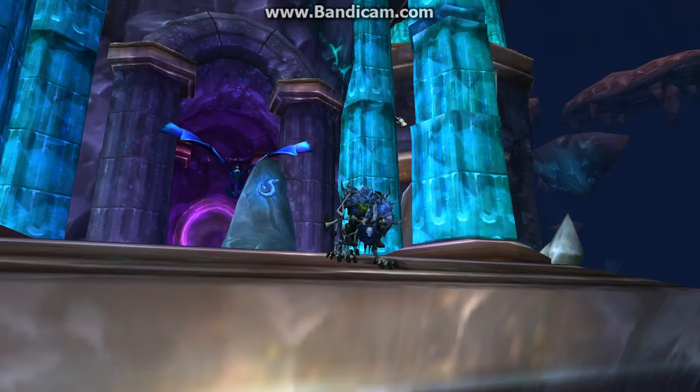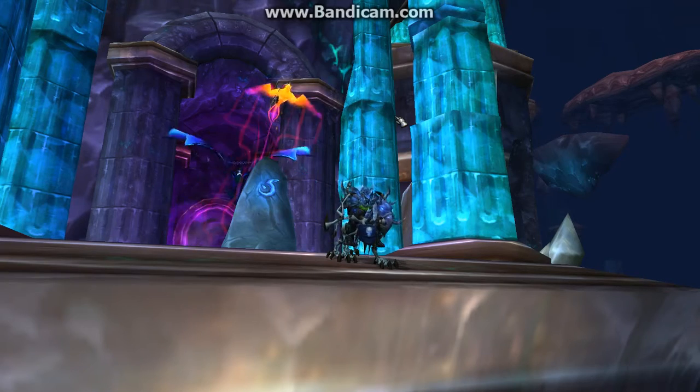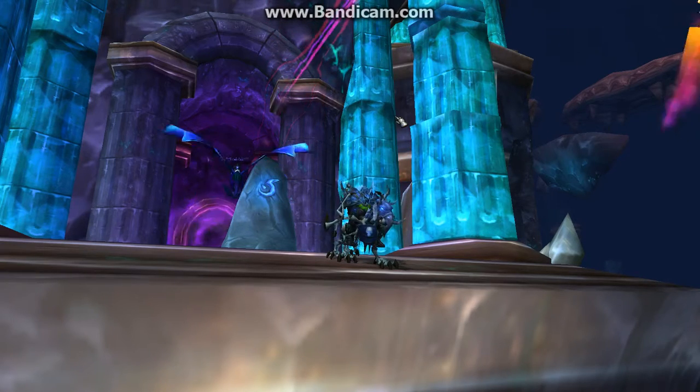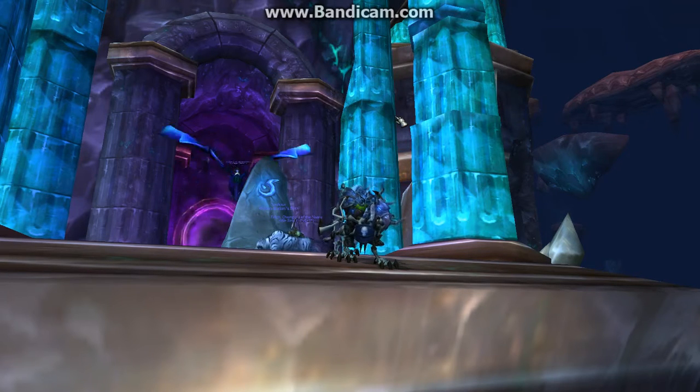What's up gamers, StoneAge here, bringing you guys a quick dungeon run-through. Today we're going to be looking at the Stone Core. The Stone Core is located at Deepholm and was introduced during Cataclysm. In Stone Core, there's a boss called Slabhide, and he drops a mount called Reins of the Virtuous Stone Drake. It's a really elusive mount with a very low drop rate, like every mount. I actually currently don't have it, but I've tried for it many times and I know exactly what to do. I'll show you guys how to do it too. So let's begin.